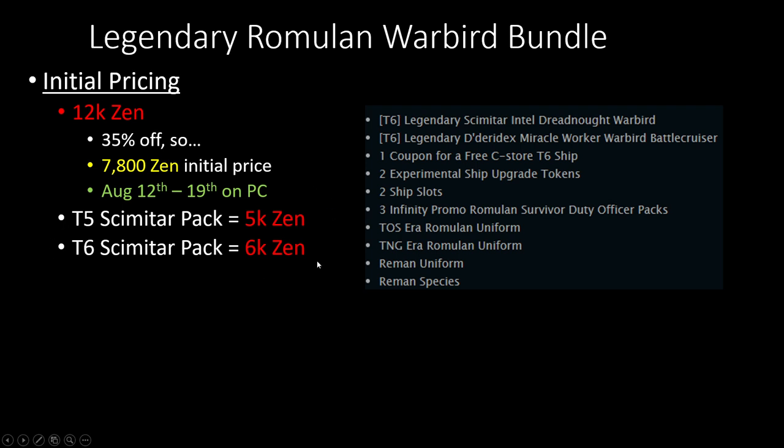The big things carrying this pack are going to be the Scimitar stuff. If you want all the skins from all the old Scimitars in one bundle and all the old consoles, the Tier 5 Scimitar pack is 5k Zen not on sale, and the Tier 6 Scimitar pack is 6k Zen not on sale — so combined that's 11,000 Zen. If you're already considering those and don't have the Tier 6 Scimitar pack yet, this might be tempting. But if you already own all that stuff, this might be a hard sell.